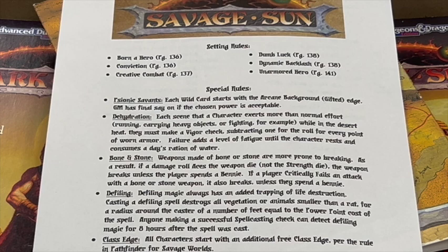Born a Hero allows characters to take edges they don't meet the requirements for at character creation, giving the feel of powerful characters common to that genre. Conviction is like a Super Benny that can be earned through tragedy or triumph. Creative Combat, in my opinion, is the best way to do combat, and allows creative use of different skills other than traditional fighting skills. Dumb Luck allows players to spend a Benny even if they critically fail, which will come into play with my special setting rules. Dynamic Backlash creates interesting consequences for failed spellcasting. And Unarmored Heroes allows you to play without wearing armor and still feel like you have a fighting chance.